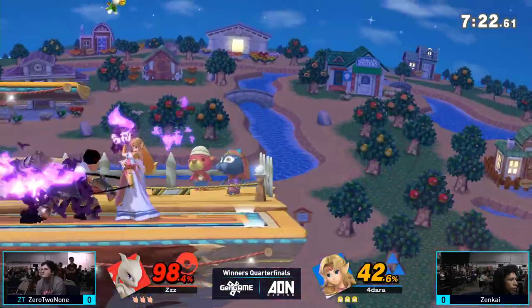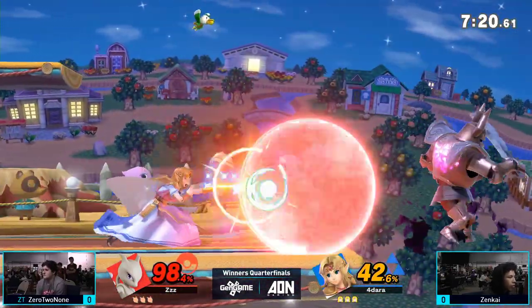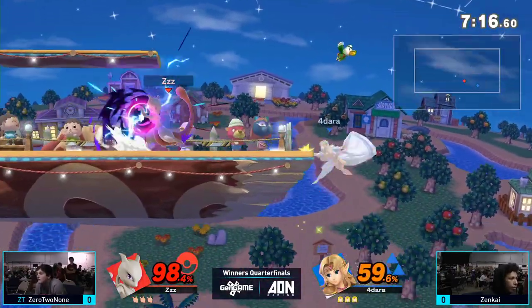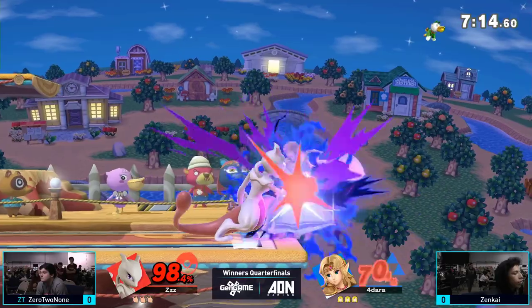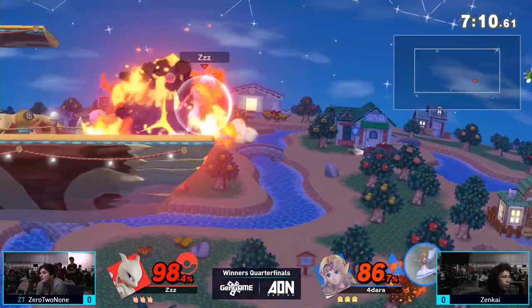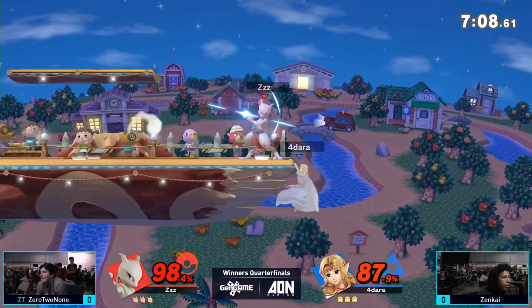Those moves can be very rewarding if they're landed properly. That Phantom forces you to pick an option — jump or shield. Zenkai might be able to reflect it back at her. It does act like a projectile, so you can pocket it too. Anything you can do to a projectile, you can do to the Phantom, which seems weird.